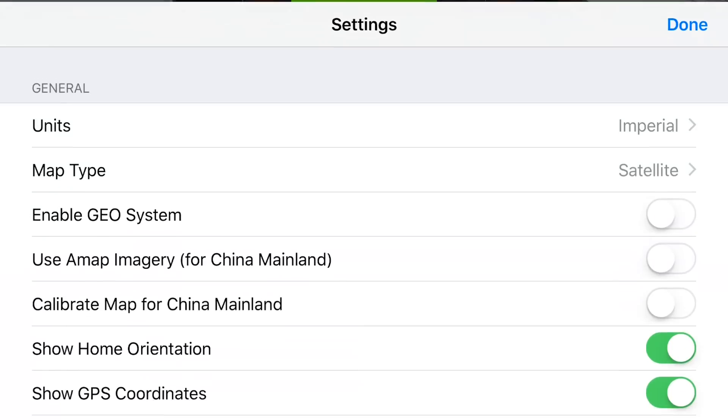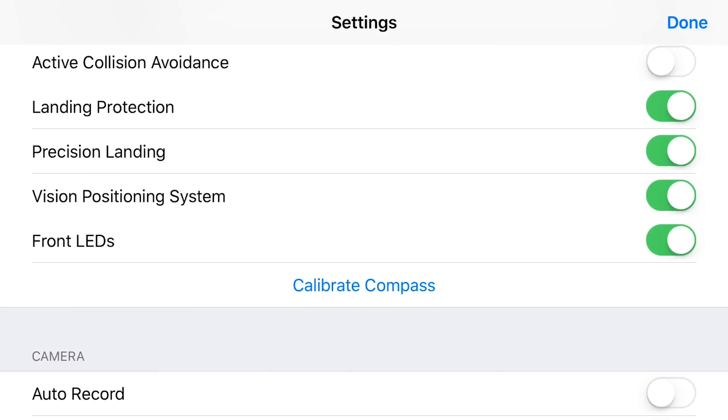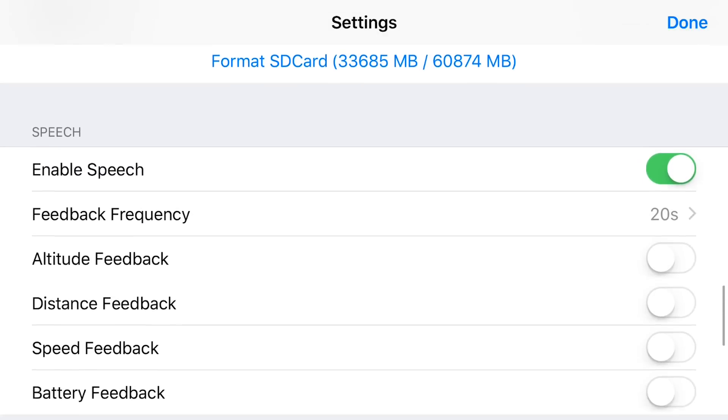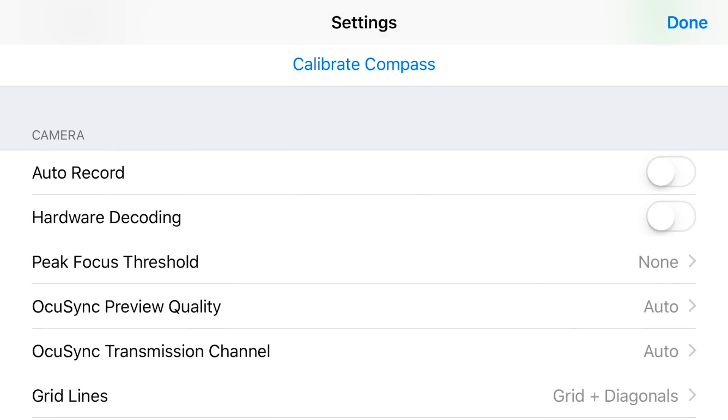Over in the settings, you can see they added things like landing protection, precision landing, the vision system, and front LEDs. Now you can turn all of them on and off, so you don't get those in your night shots. We can also turn off the vision system positioning so when we're flying in strange lighting conditions we don't get abrupt stops or collision warnings.